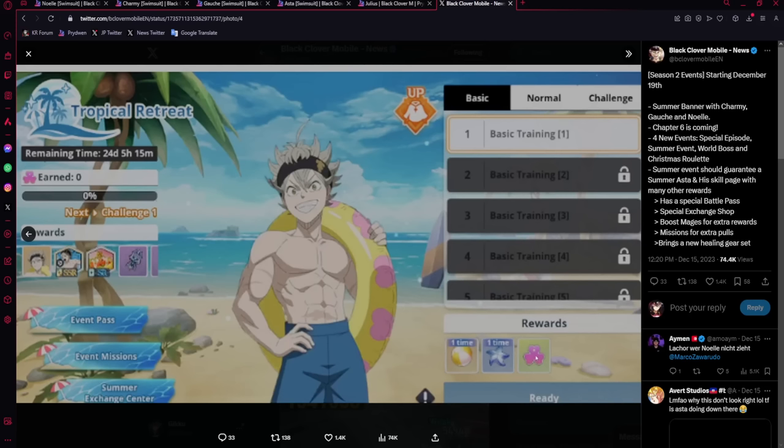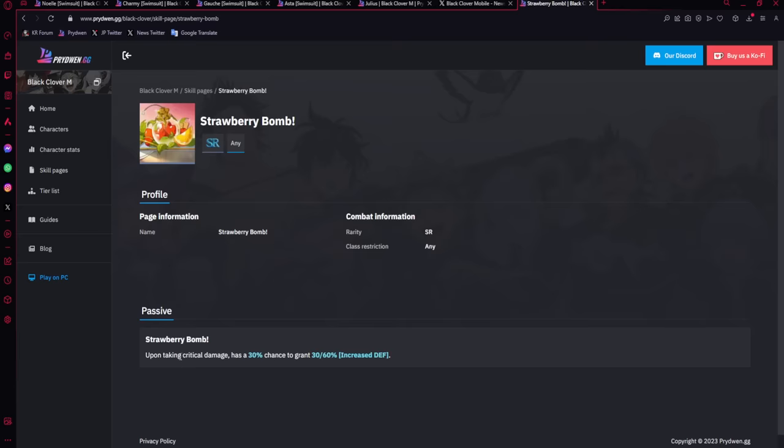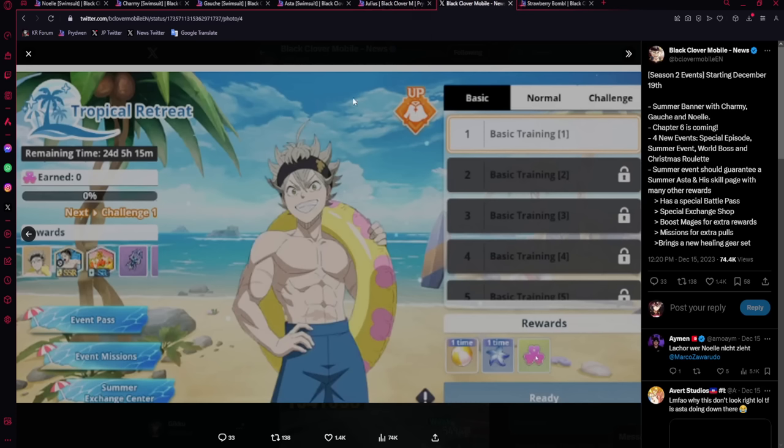This upcoming event is going to be draining your stamina over the next couple of weeks. You'll be grinding it to get a free SSR, a free skill page, and other rewards including a new healing LR gear set — which is going to be very good for the new Charmy. The skill page gives a 3% chance to increase your defense upon taking crit damage, so it's not crazy, but it's there.